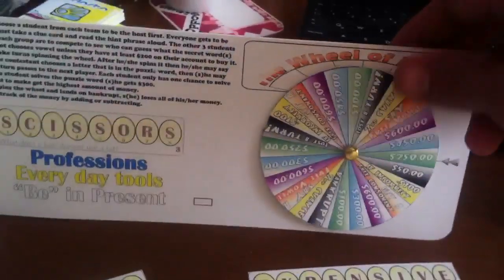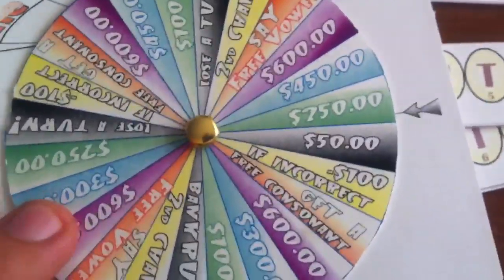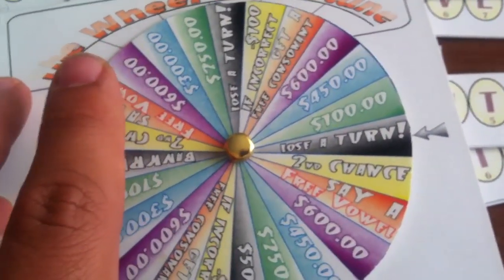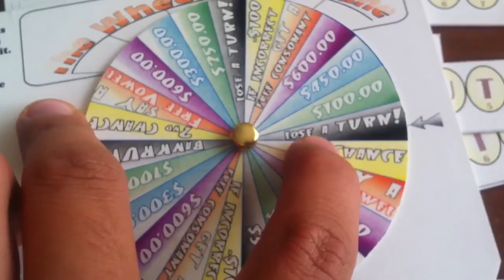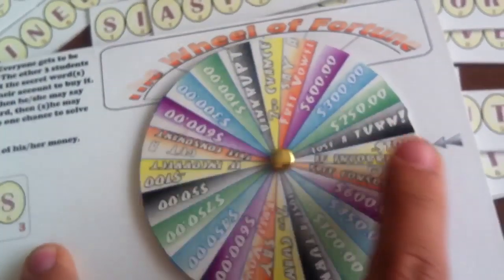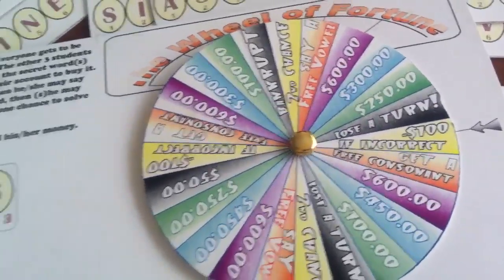You have lots of very nice options on the wheel. For example, you can get 250 dollars, or only 50 dollars, say a free vowel, or get a second chance — that means you say a consonant, and if you don't get it right, you get a second chance to spin the wheel. You can lose a turn, or go bankrupt. You can also say a free consonant, or get minus 100 if incorrect.